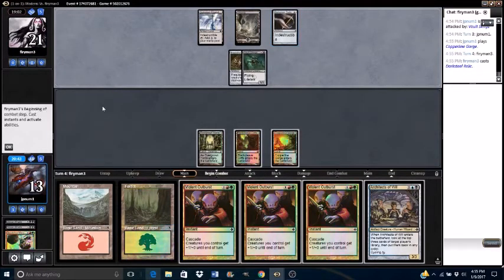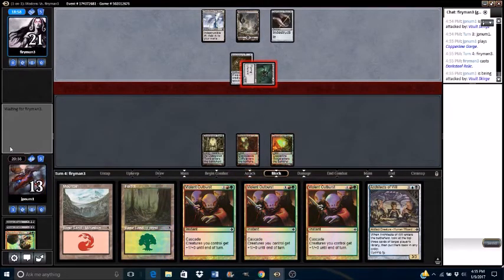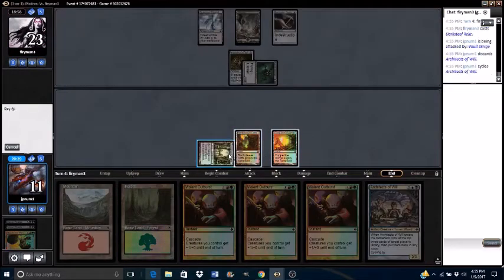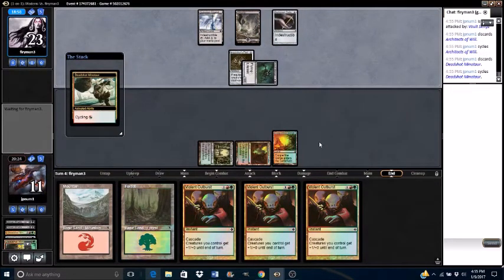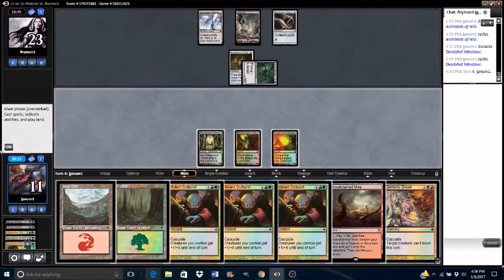I have a friend back at my old LGS when I played physical Magic — he collected foiled Darksteel Relics. I don't know why, it's just something you do sometimes. You collect stupid cards. I, for instance, collected Goblin Roughriders. I started collecting them when I was probably about 13 years old — I thought the name was funny. I had around 250 with around 20 foils when I sold my collection last year. Like Bloodstained Mire, pass turn.